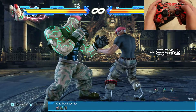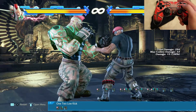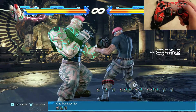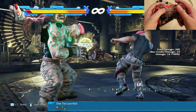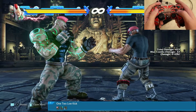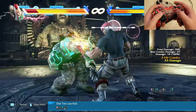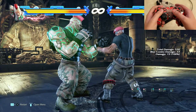The one-two low kick looks pretty much the same as the one-two body blow but it ends with a kick. There are so many variations of it — you can confuse your enemy every time. You can end it on any note you want, like five or six different variations. These are only two, but the one-two body blow and one-two low kick can confuse the hell out of your enemy.